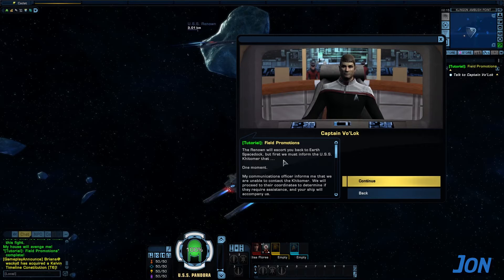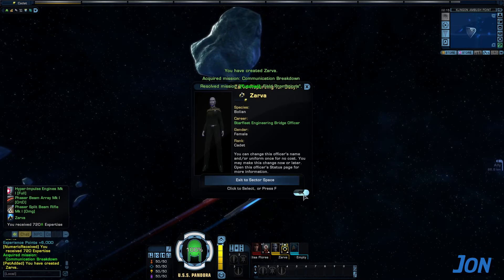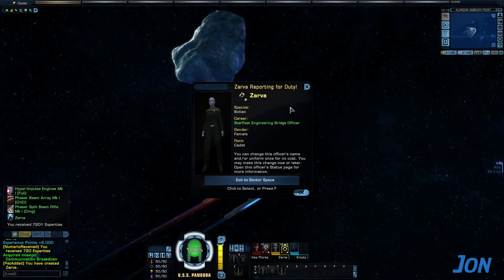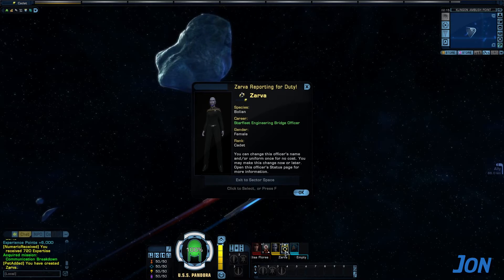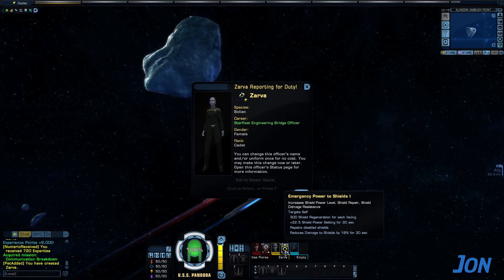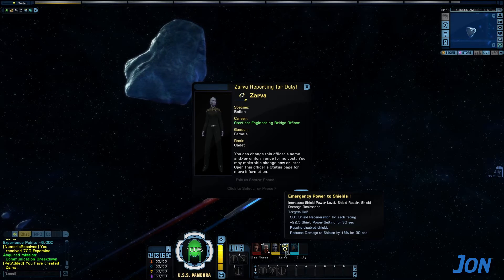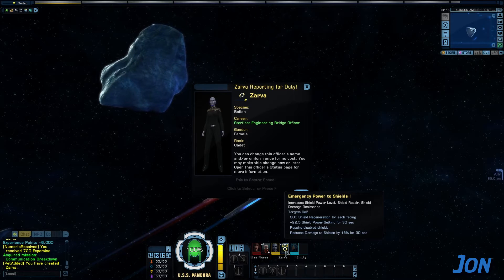The USS Kittimer — like the Accords! The place! And Worf's dad died. I got my science officer — Bolian science officer Zarva. She gives me emergency power to shields: increase shield power level, shield repair, shield... So I use her ability and what it does is it repairs my shields faster, so it basically can keep me alive.